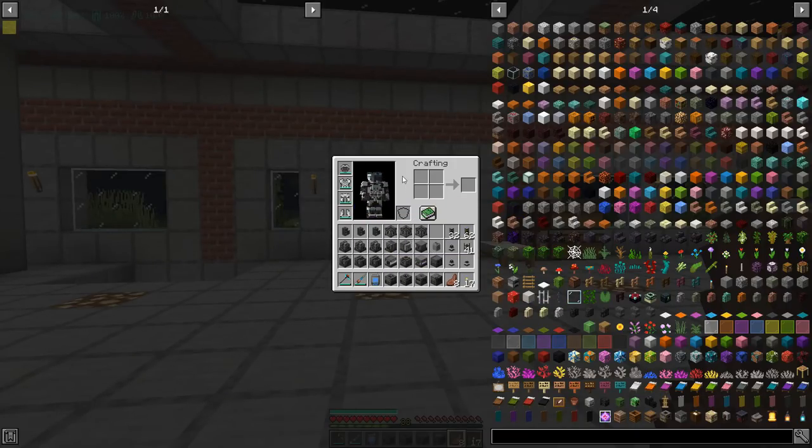So we're going to need: three electric pumps, three quantum entanglement porters, three chemical infusers, a chemical oxidizer, a pressurized reaction chamber, a rotary condensitrator, a basic chemical tank to vent out gas, three electrolytic separators, a chemical dissolution chamber, a chemical washer, a chemical crystallizer, and then the basic smelting factory, basic injection factory, basic purifying factory, basic crushing factory, and basic enriching factory.